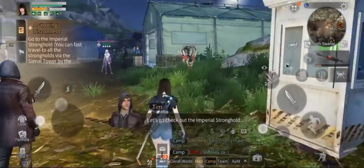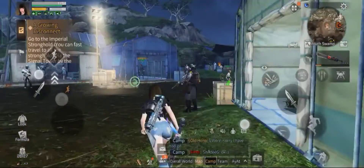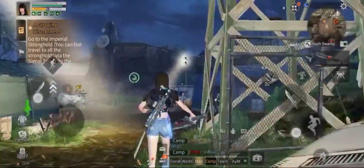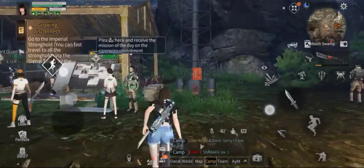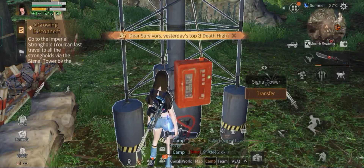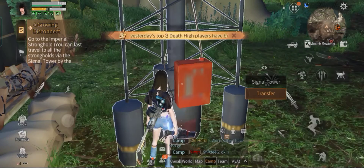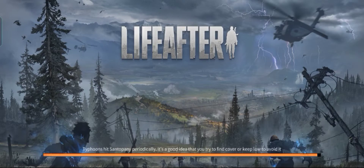Go to the Imperium stronghold — you can fast travel to all strongholds at the signal tower, by the way. Use the signal tower to transfer fast to the Imperium stronghold area and go.